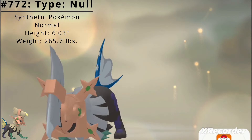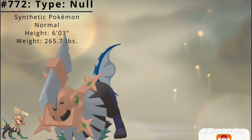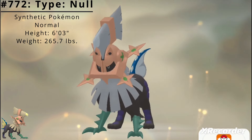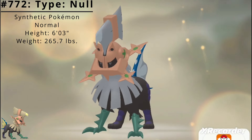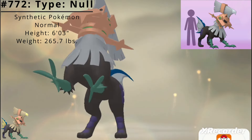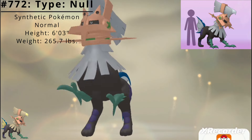The heavy control mask it wears suppresses its intrinsic capabilities. This Pokémon has some hidden special power. Due to the danger that this synthetic Pokémon may go on a rampage, it wears a control mask to restrain its power. Type: Null has a height of 6 feet 3 inches and a weight of 265.7 pounds.